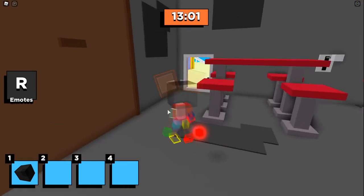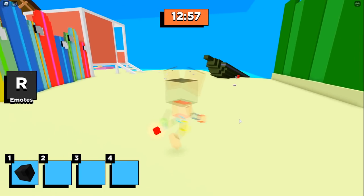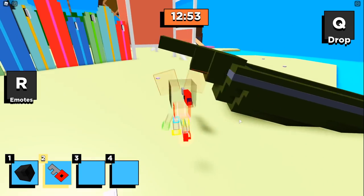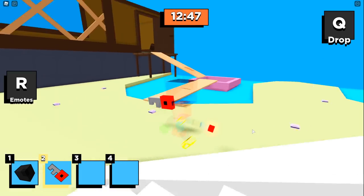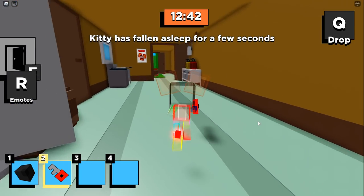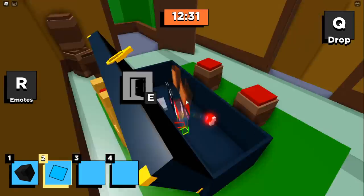The third and final piece is right over here near this boat and the lifeguard stand. It's a red key - as you recall, the red key is actually right over here inside of the Krusty Krab. So as we make our way over here, we're gonna get the third and final piece out of this red chest. Grab that lens!